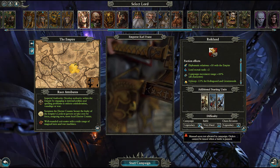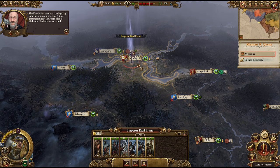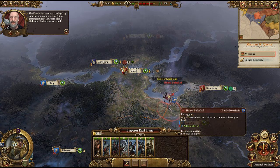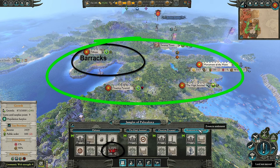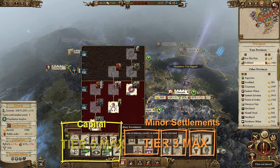Once your faction leader is selected, you will be brought to the campaign map. This is where you will spend most of your time simply building, researching, and fighting battles on the field before pressing end turn and doing it all over again. You'll start at your faction's capital. Your goal should be to complete this province and never lose that faction capital, as it should always be your primary recruitment hub. Getting it to tier 5 should be your highest priority, because only the province capital can build up to tier 5 buildings, which allows those equivalent units to be recruited.